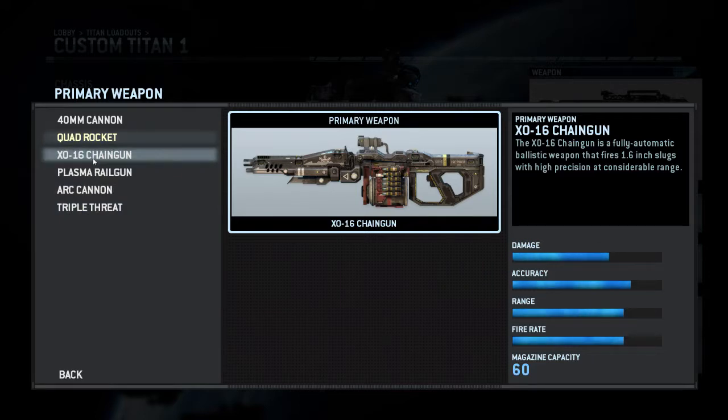Then we have the Chaingun, which is essentially a machine gun, and in my opinion it has one of the highest DPS in the game. Just because of the amount of ammunition and the firing rate, you can wither down shields and armor of enemy titans. The problem is it has a really low alpha damage, so you have to shoot for a while at an enemy to actually have a significant impact.